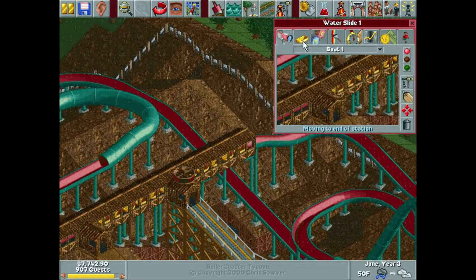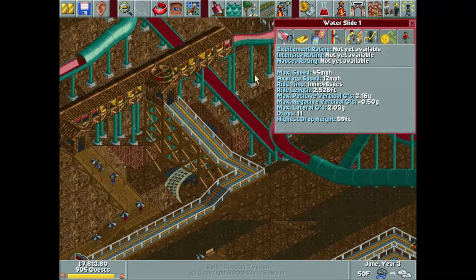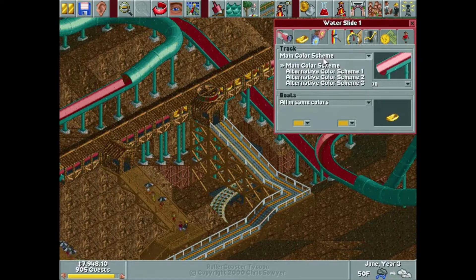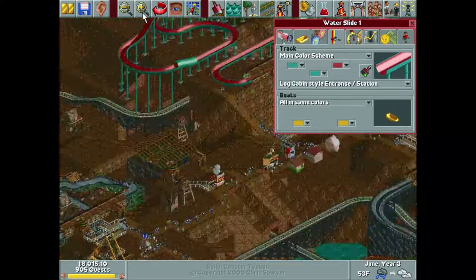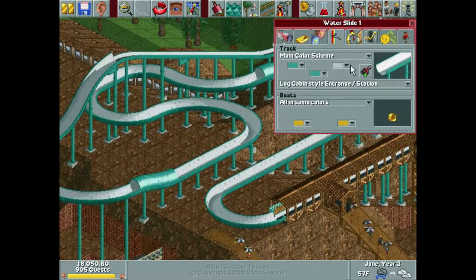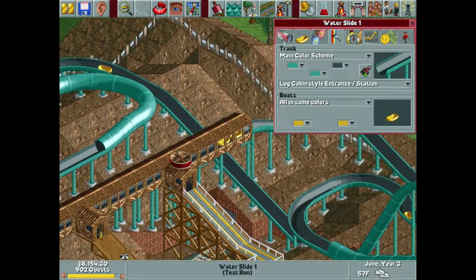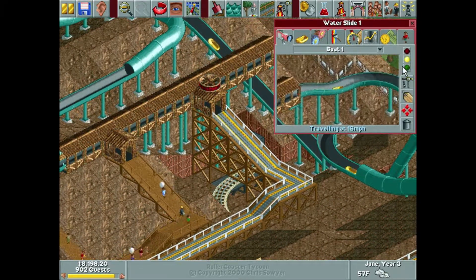Water slide one, please don't have test results for me — thank you, Ryan, you did exactly what I asked. I forget we need to test it more — you have to pretty much test it continuously until the first one gets all the way back to the front. While we wait for that, let's paint this thing. I'd like to do one of these blues just because it's a water ride and it kind of goes hand in hand with the water. Black looks kind of nice — the blue gives the color and the black keeps it darker, which works well for this park. Successful water slide — let's go!